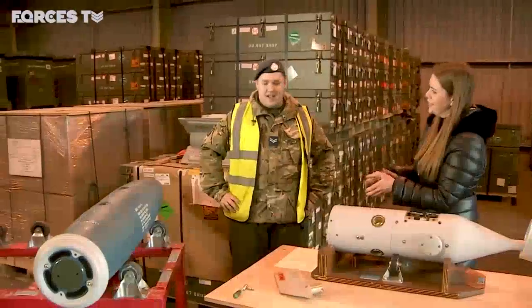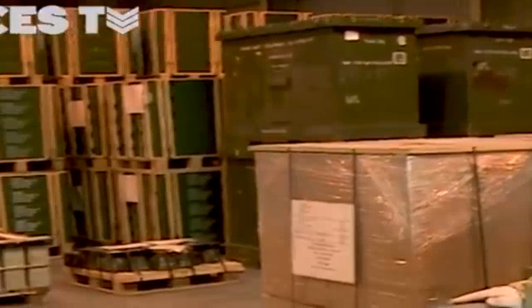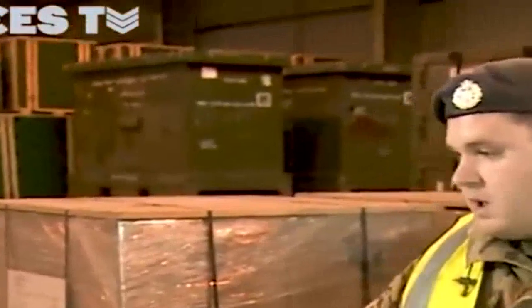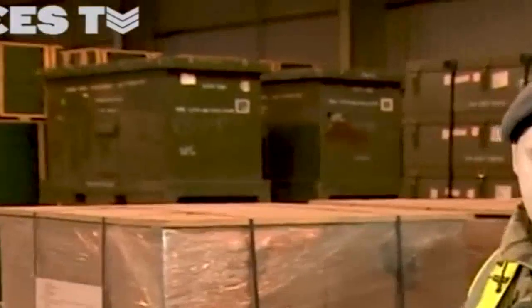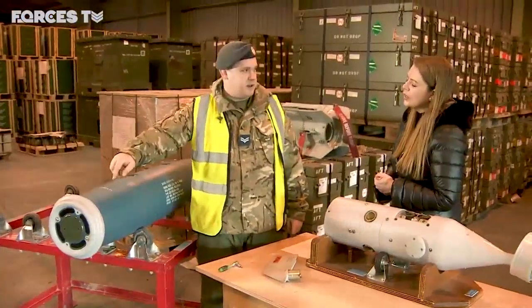It's definitely inert, this one. It's a 500 pound warhead which equates to about 222 kilograms. An operational warhead would contain 85 grams of PBXN-109, which is the explosive filling. So the enhanced computer control group would normally be fitted to the front of the bomb, and the hardback would run along the top with a fuse fitted in the rear.